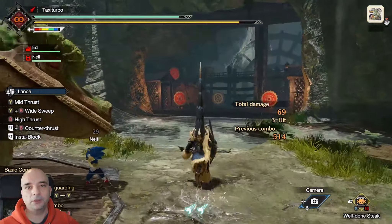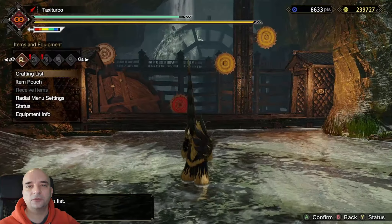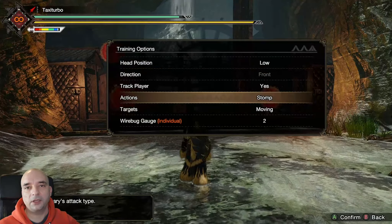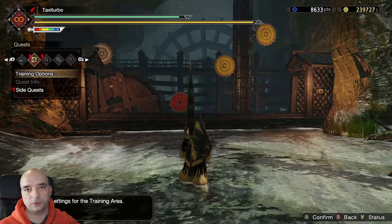Now if you look behind the monster you will notice all those targets that are moving. They're generally used for training bows, light bow guns, or heavy bow guns. Now if you don't like them moving, that's what the next option is for — you can change them to static.